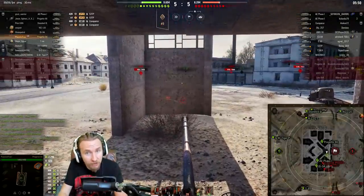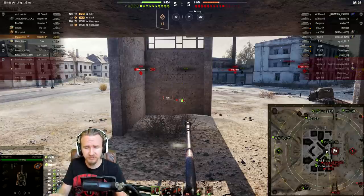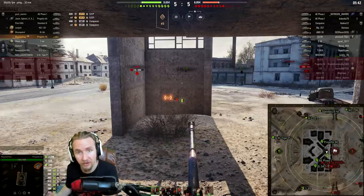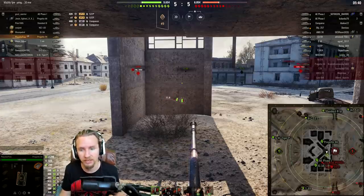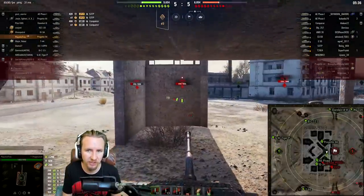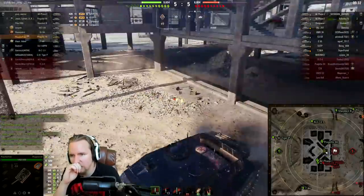You could definitely replace the Concept 1B with the AE Phase 1 as well, which you can get from the Battle Pass. By having that balance of the 7772 and either the AE Phase 1 or the Concept 1B, playing them back and forth while you're also still focusing on the other vehicles you're grinding through, it just makes you feel as if you're not helpless.